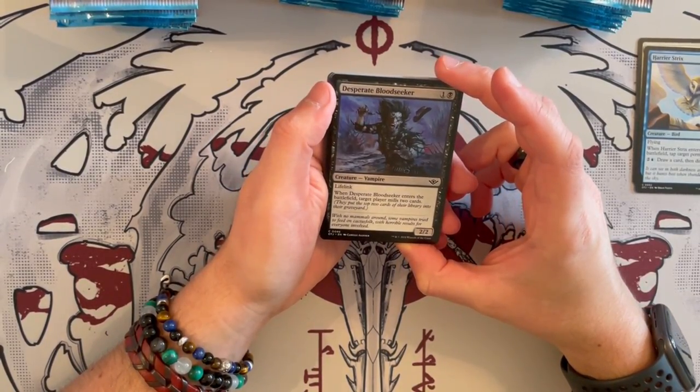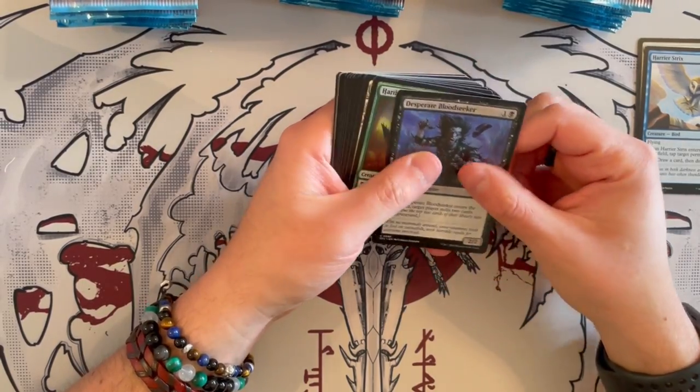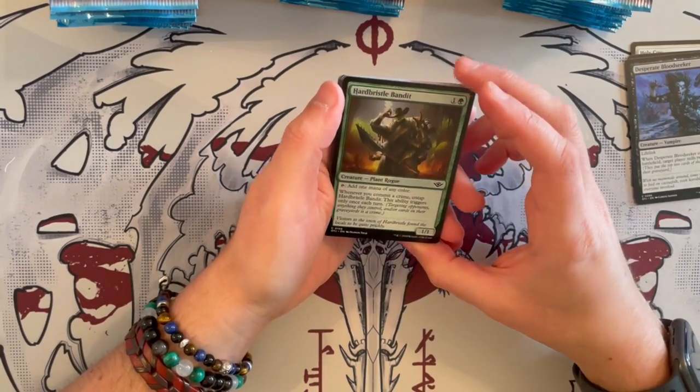Desperate Bloodseeker is a 2/2 that costs 2 with lifelink — that's already good. When it enters the battlefield, it mills 2 cards. Very annoying. Yeah, just a lifelink 2/2 for 2, that's always good.